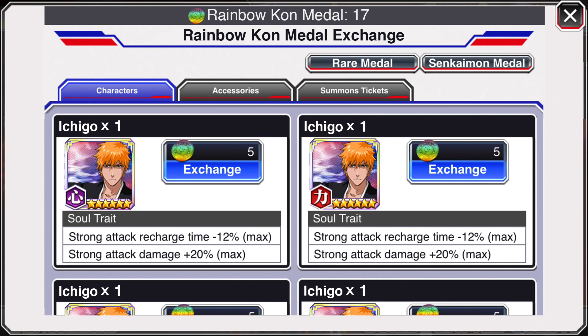I wouldn't say it's pay-to-win. A lot of free-to-play players can work up to this, and they might want to pull for dupes to get characters like this Ichigo. Over time, if this was a thing, K-Lab could implement different characters, maybe different soul traits — maybe make it strong attack recharge minus 14% and not add the strong attack damage at all. I think this is the fairest thing to make it not too pay-to-win, but also make it so it's not bad and you're not salty that you just pulled a dupe.